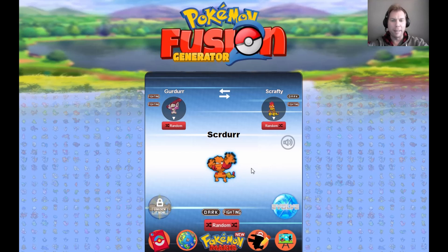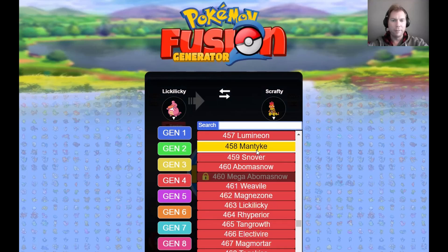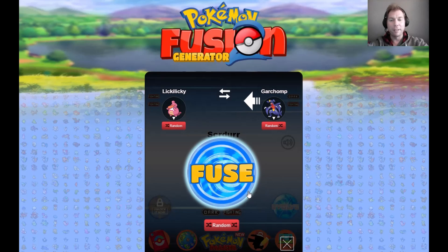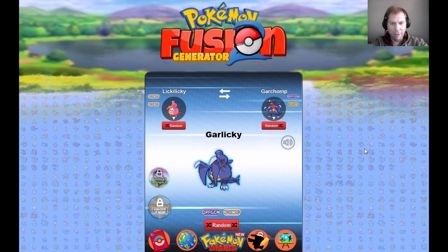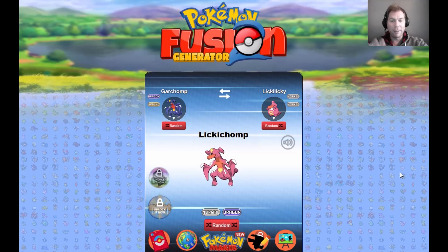We're gonna do Lickylicky — two or three more with the swaps and we're gonna see if we can't just nail this. I think we've got maybe one or two that look like they could actually be real Pokémon. Garlicky — that's a fun name, but he is blocking his face with his wing, which is unfortunate because that's the direction Lickylicky is holding his hands. We'll do the swap and get Garchomp's body — okay, that's fun but it's clearly just Garchomp's body.